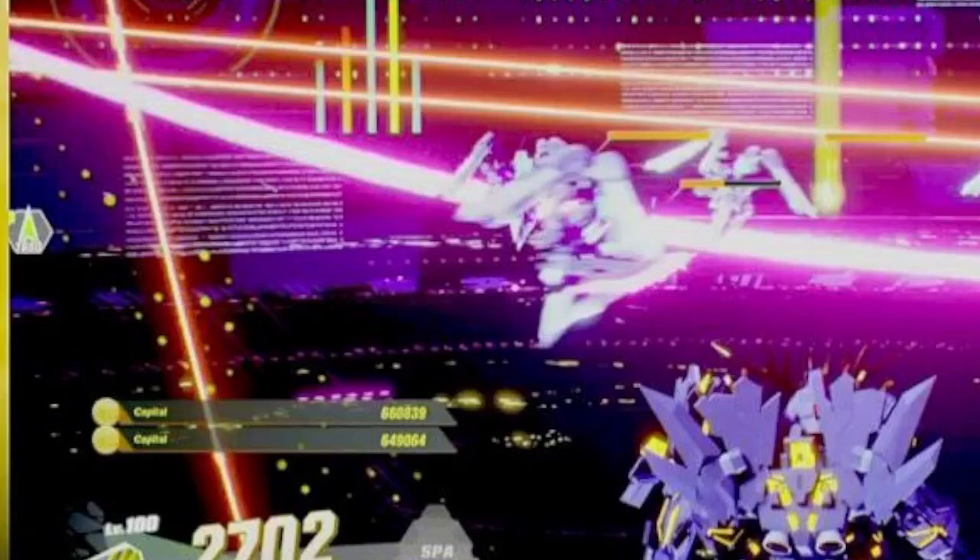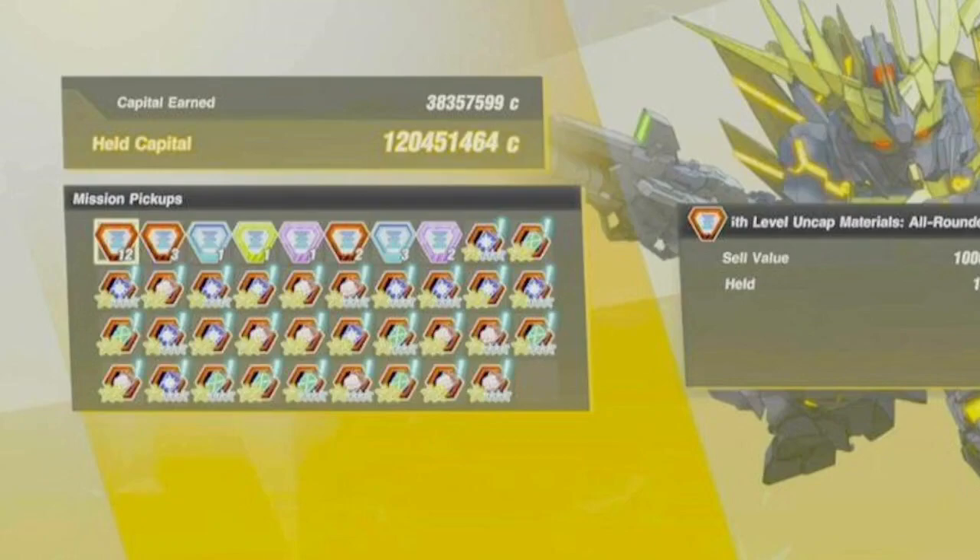This is specifically EX10, or I believe EX9. You're getting 660 capital a drop, which can then get you 38.3 million capital per run, which is kind of ridiculous. I'm glad they did this capital like this, but this is kind of insane, if you get what I'm saying.